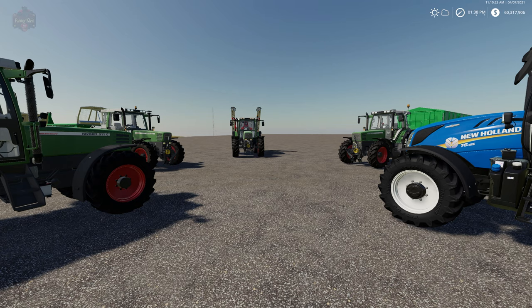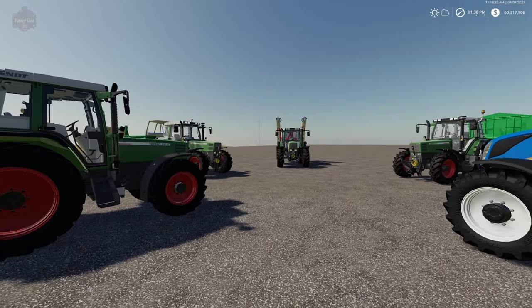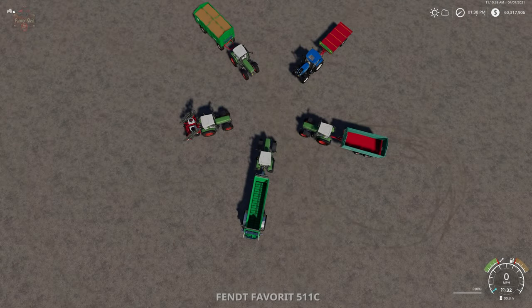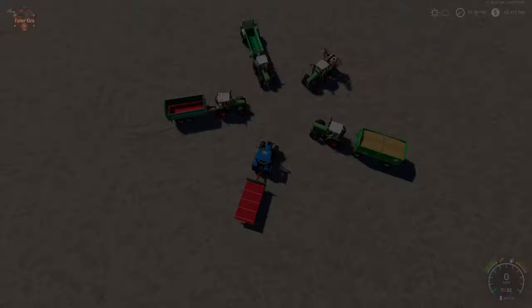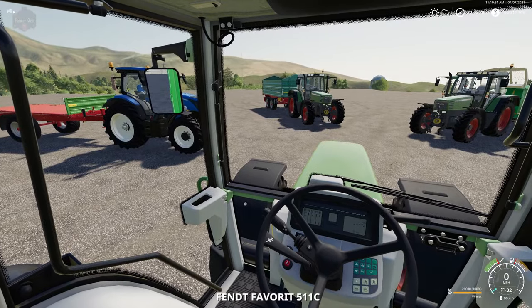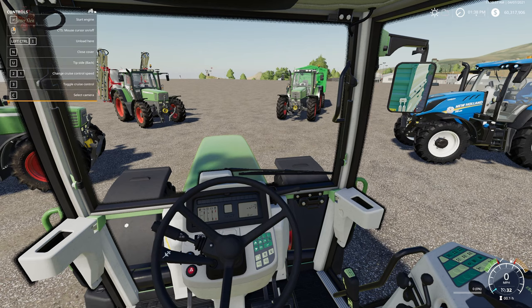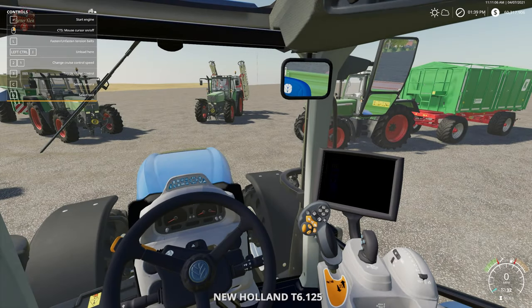The only requirement is you have to be able to see it. Welcome to Click to Switch — let me show you how it works. In our tractor: right-click, left-click — I'm now in another tractor. Right-click, left-click — now in the New Holland. Right-click, left-click — now in this one, that one, and that one. Really, really simple. The way it works: you right-click the mouse, then left-click on the tractor you want to enter. There you go.